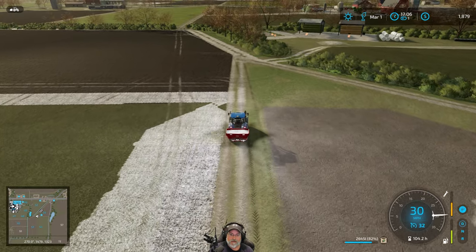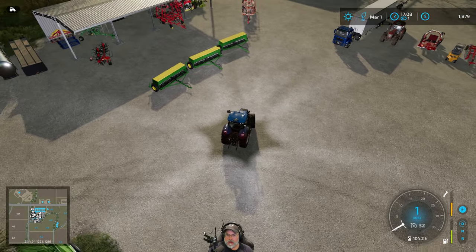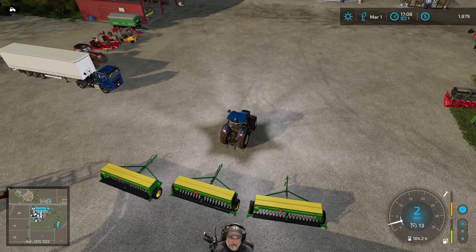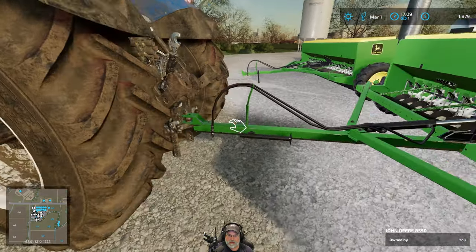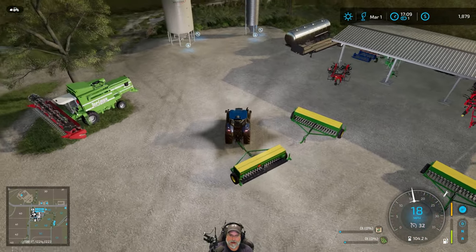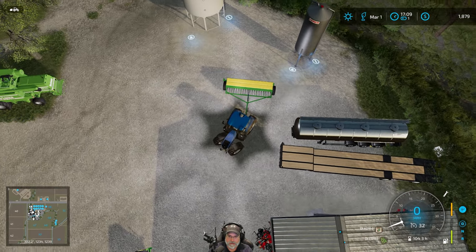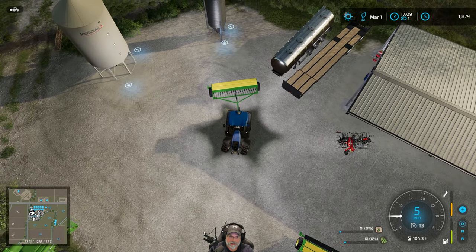Let's go drop this fertilizer back off into our silo and we'll pull our planters out and get some grass going. I pulled all three of my Cedars out, but I think I might not use all three of them, at least not yet. Let's just use one until we can get the borders and the tighter spots taken care of, and then I might hook up the other ones after that. You have to be careful with these planters to make sure they're all set to the right seed type.